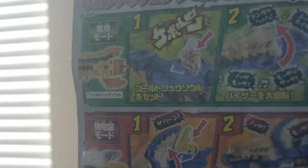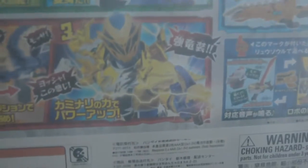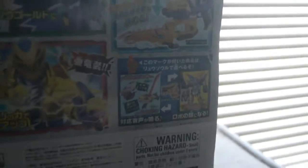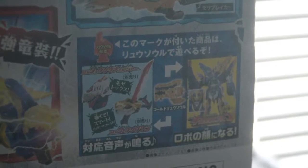On the back we have the morphing sequence, the Bari Bari Armor transformation, and also using the Ryo Souls with the Ryo Soul Changer and the Ryo Soul Ken, and combining the Mosa Changer with the Mosa Blade.